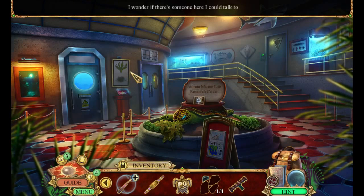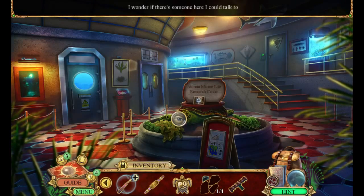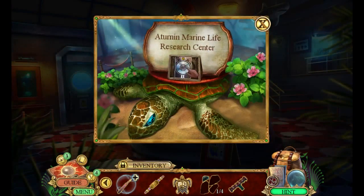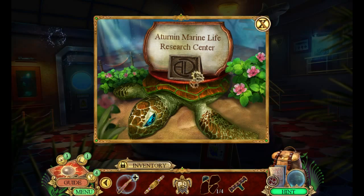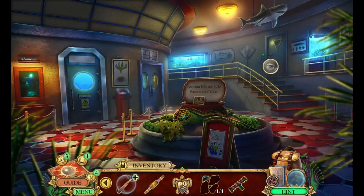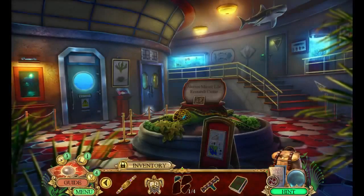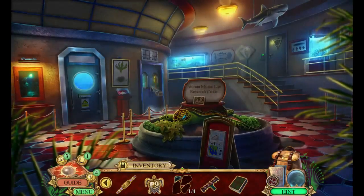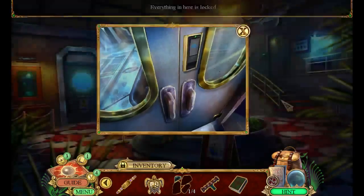I wonder if there's someone here I could talk to. Hello fact card — we'll get to you in a moment. Yes, this is maybe Tony Stark's summer home. Would you want to ride a turtle or a shark? Both would be fun — one would be more dangerous than the other. Everything here is locked.